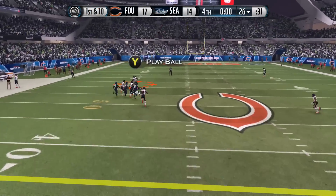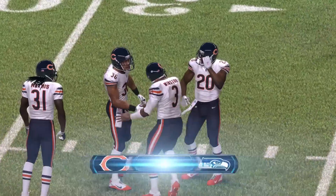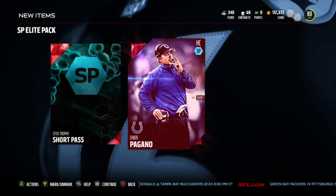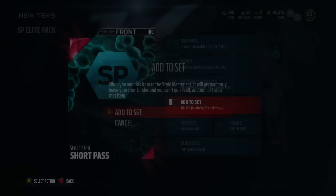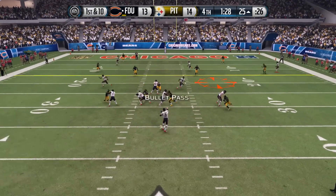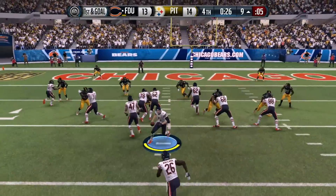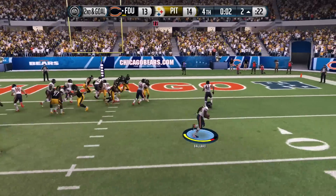I sold them both for about 50k each, so it was around 100k profit. After accounting for the coins I lost picking up players for the styles, I still made around 90k — definitely well worth it. My advice is to complete the NFL Journey first, or at least do it halfway, and then do the Style Master. You get so many clutch players that incorporate into your styles, making the Style Master much easier. As you can see, we're going to cap off the short pass and get Chuck Pagano as the coach. I only spent 10k total. You also get around 100k by completing the NFL Journey, and you can sell the packs and players you get to earn enough coin to buy whatever players you might need for the Style Master.